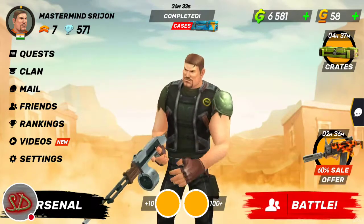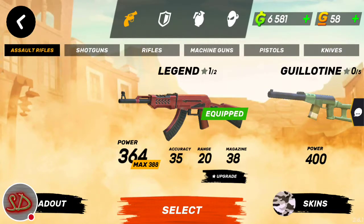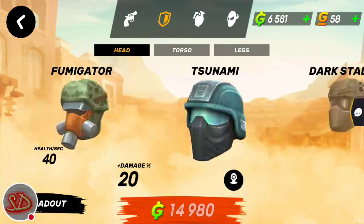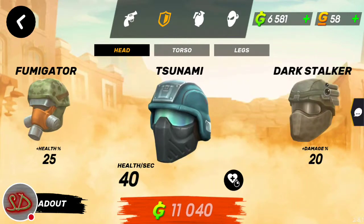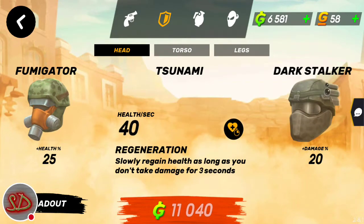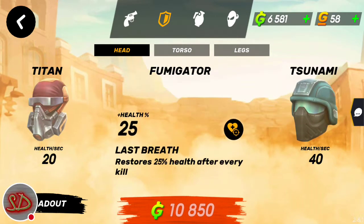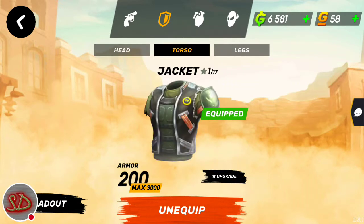The first thing you need to do is start with the Fuguminator for your headgear — Fuguminator is the best. Don't go for Tsunami. Tsunami is also good but it says 'slowly regain health as long as you don't take damage for 3 seconds' — only 3 seconds, that's nothing. Fuguminator gives 25% health every kill. So buy Fuguminator and upgrade it as much as you can after you've bought all your guns.